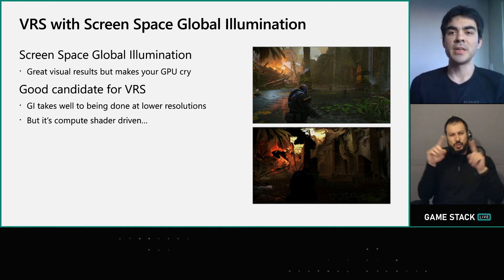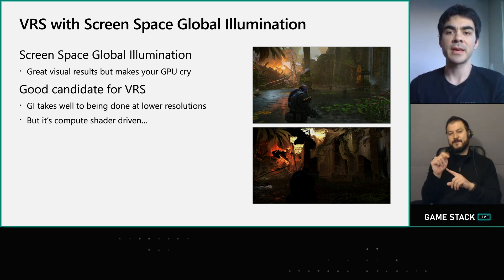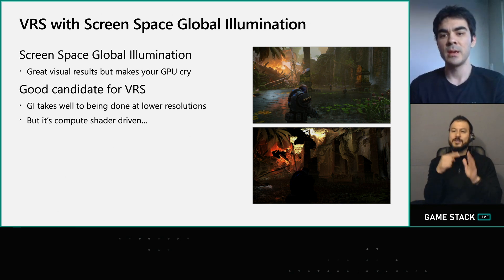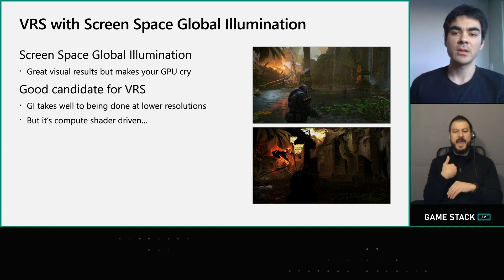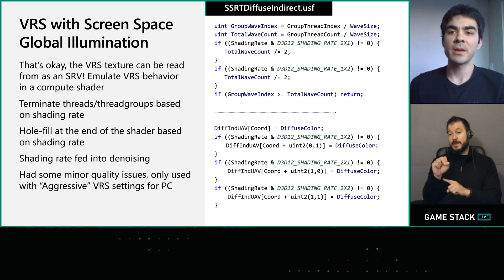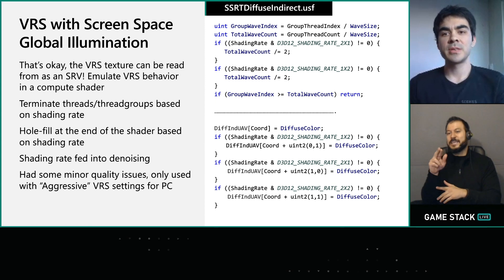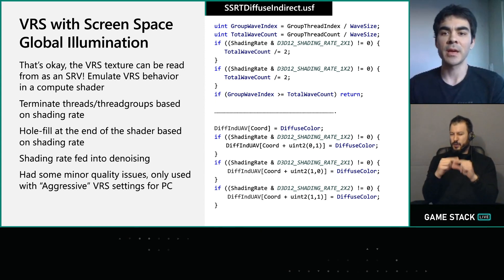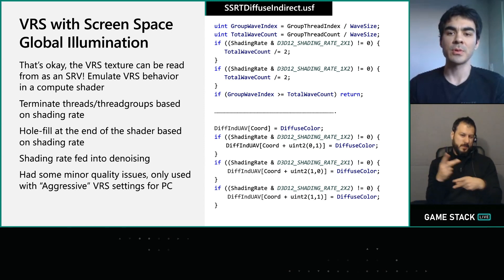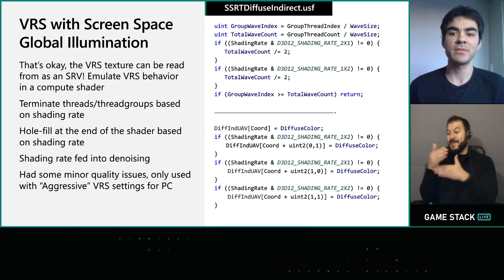Let's go back to the screen space global illumination path. SSGI defaults to firing eight random rays per pixel to different areas of the screen to approximate indirect lighting. Visually it has great results — you get lighting off emissive objects that would generally be too expensive to represent as light sources — but it's also easily the most expensive effect in Gears 5. Global illumination generally takes well to being done at lower resolutions, so VRS seemed interesting. The problem is that it's a compute shader and VRS only works with fixed-function rasterization. However, the VRS texture can be read from in a compute shader like any other texture. The SSGI shader has a single thread group with four waves, so we adapt it by using the shading rate to terminate some waves — a 2x2 shading rate terminates three out of four waves — and then fill in the holes for terminated waves at the end.